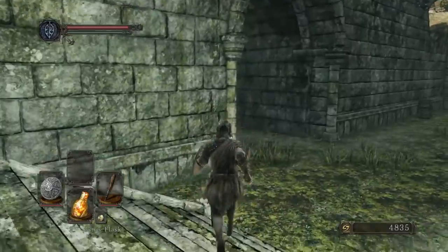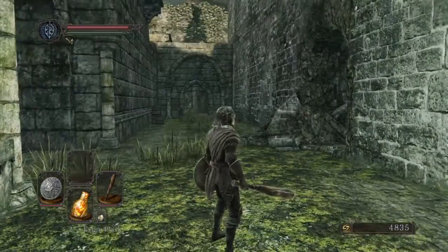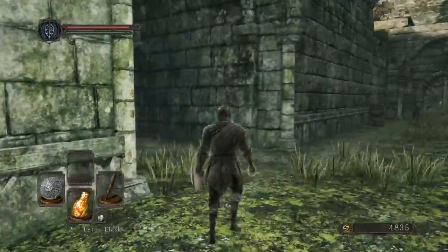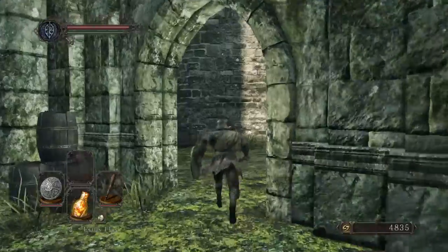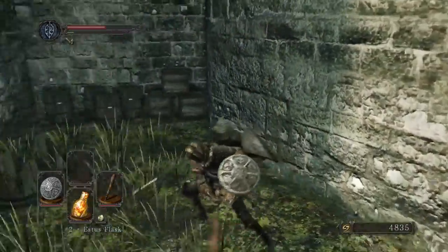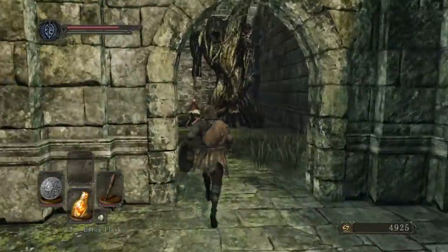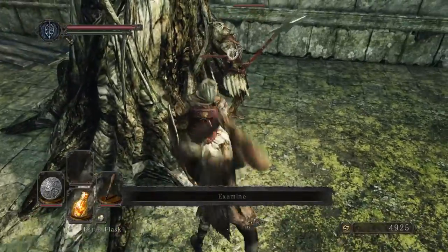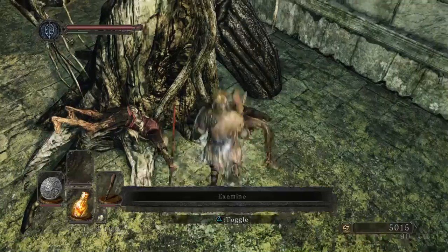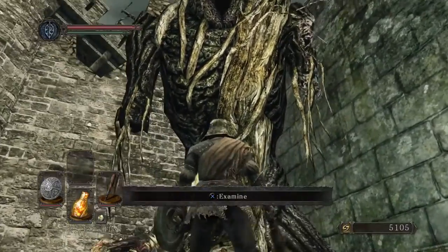So this is a pretty wide open area. There's gonna be an item right here — a Green Blossom. There's a path to the right, a path forward with an NPC sitting over there, and a path to the left. The first thing we're gonna want to do is head to the left. This guy is gonna try to — oh come on with the tracking! They have like insane tracking in this one.